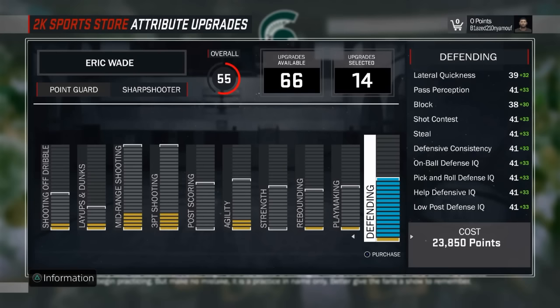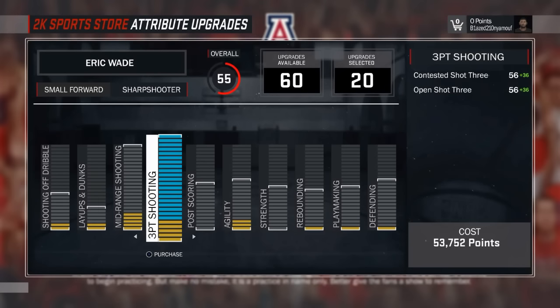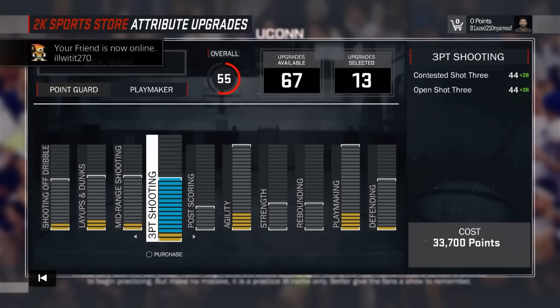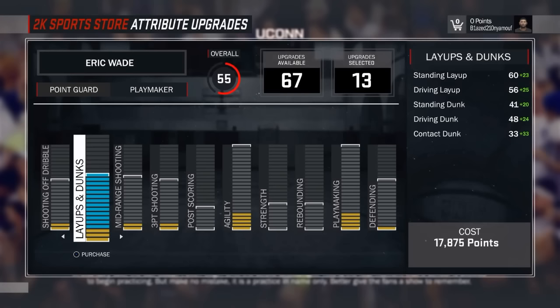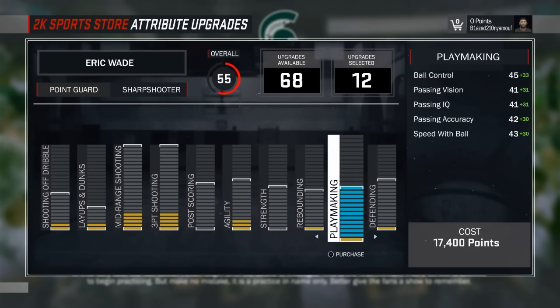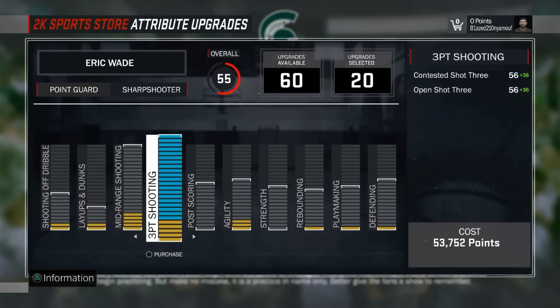There's another category in the dribbling and agility section - speed with the ball - and that's low for sharpshooter. I'm choosing playmaking because it fits my playstyle better. I'll be able to do ankle breakers, I'll be fast. I don't have the greatest layups and dunks but it's way higher than sharpshooter - like an 83 standing layup, 80 on a dot. That's fire actually. So when I break your legs and blow by you, I can at least have a chance of making a layup. With sharpshooter, the layup is like a 70.